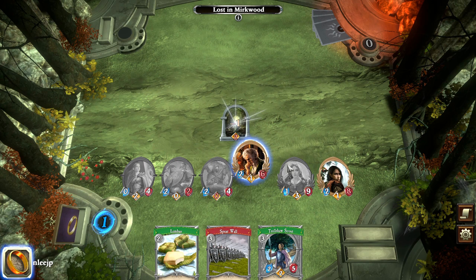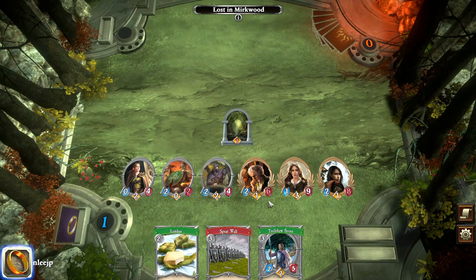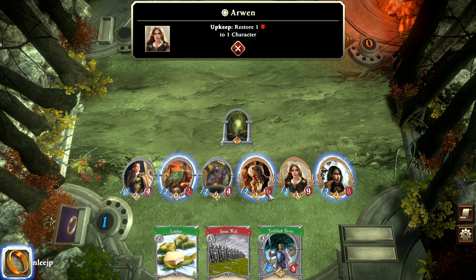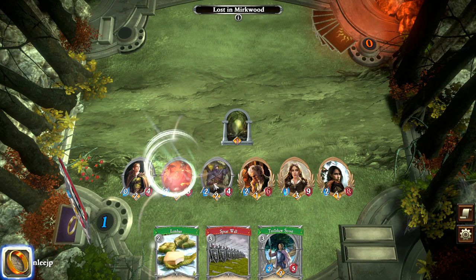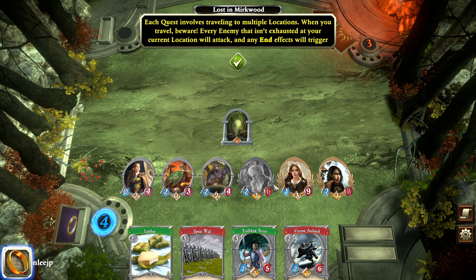The tutorial takes a little while, but it's actually a nice tutorial because there's a lot of hands-on content. The downside is it does take a while if you're just looking to get an overview of how the game works. We use Bilbo to reach the objective and move on to the next location. However, if there were enemies, every enemy that isn't exhausted at your current location will do one last attack and any end effects will trigger — so you get stung just as you're leaving.